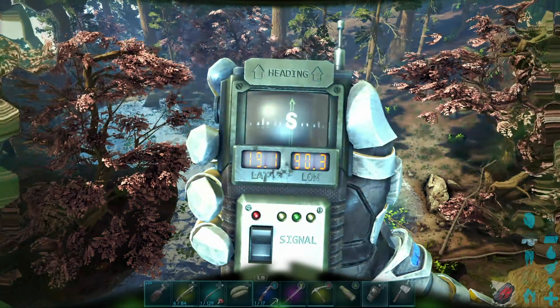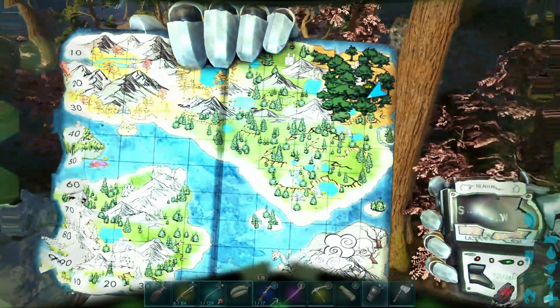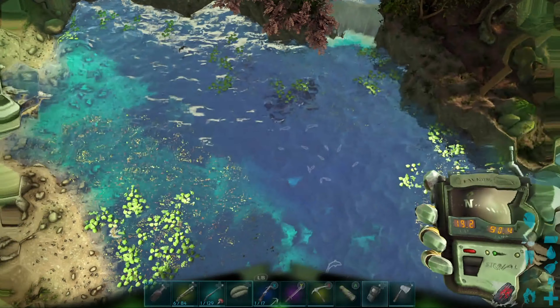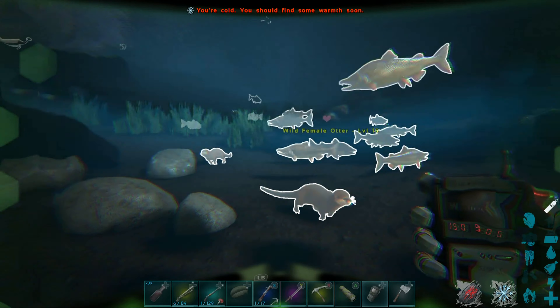Next location: 19.1 latitude, 90.3 longitude. Here's our location on the map. This is the other redwoods lake — as you can see, it's the same thing. There's loads in here, all chilling at the bottom of the water.